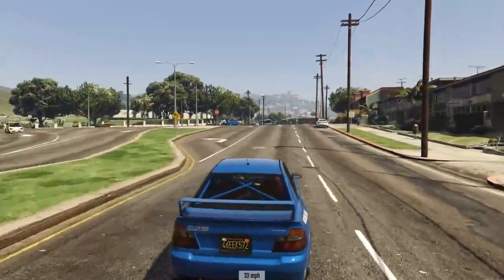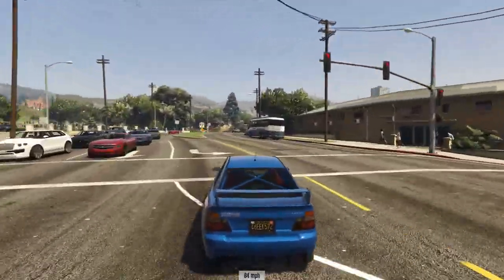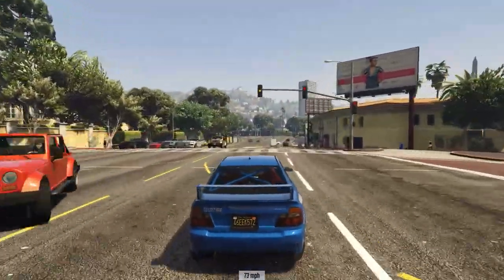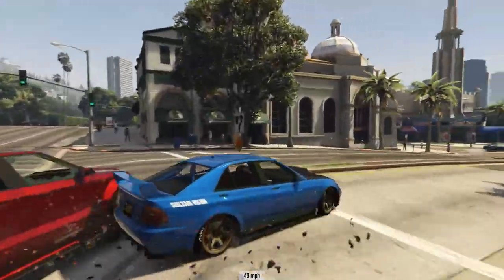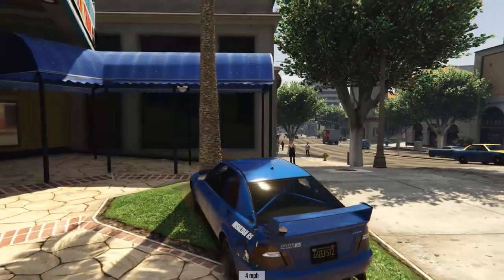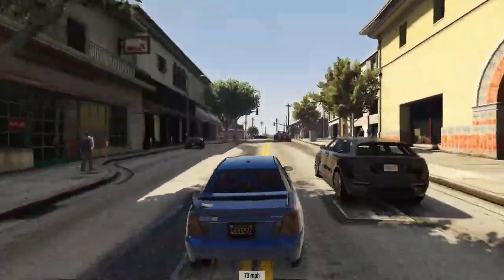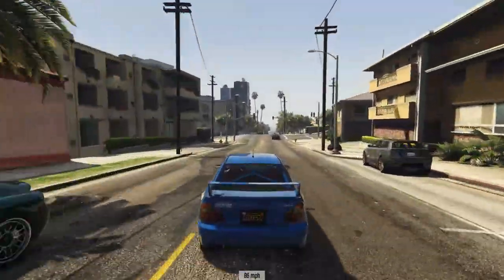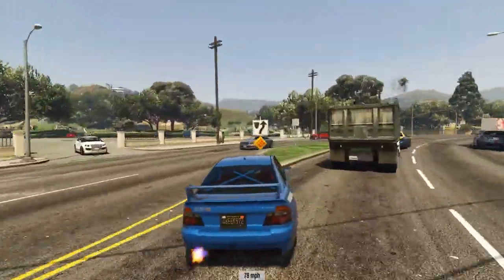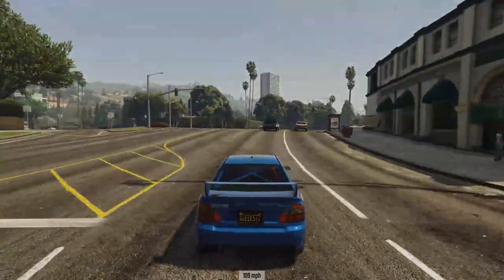The No Traffic mod also has another function: you can stop yourself from being thrown out of the car during a high-speed impact. Press Y and anti-eject is now enabled. If I crash into a lamppost or a tree at extremely high speed, where I'd normally be ejected, the game teleports me straight back into my seat and I can still drive. This is especially useful when doing stunts on a bike — you can enable that mode and you'll never be thrown off.